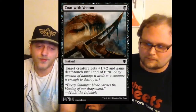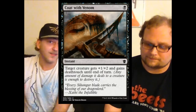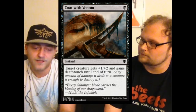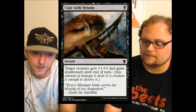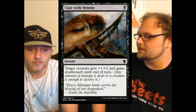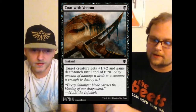Moving on, we get Coat with Venom — black's other really good combat trick. It's a fantastic one mana instant. You get a two toughness bonus, helping ensure your creature's survival, and it gains deathtouch, so you're guaranteed to kill something if it gets blocked. If they have black in their deck at the prerelease, I would play around both of these tricks.